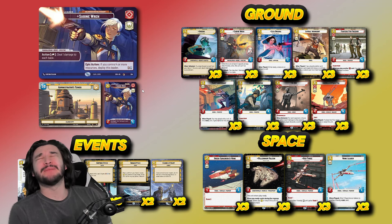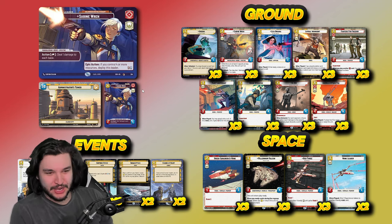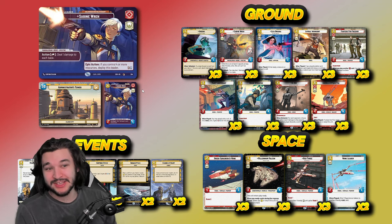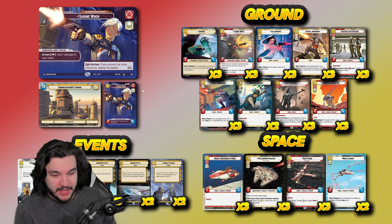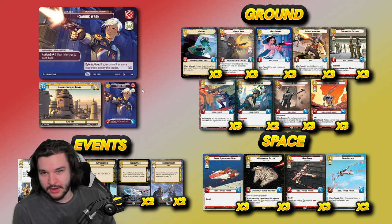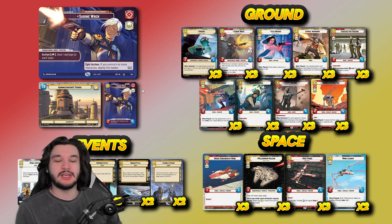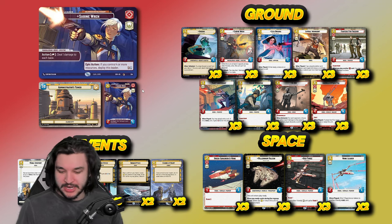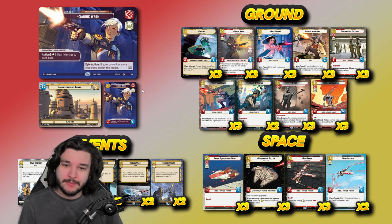What's going on everybody — we have Sabine in the top left. This is not your typical Sabine list; it's running yellow in place of green to leverage all the very powerful events and tricks available in yellow. It's a very interesting tempo aggro deck that does amazing work outplaying your opponent. If you want to check out more deck techs, as well as set reviews of all the colors, subscribe to the channel.